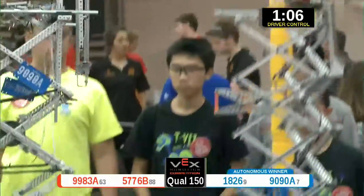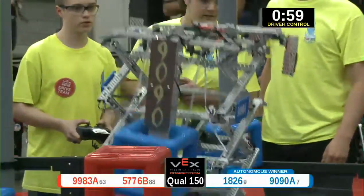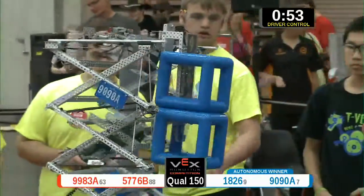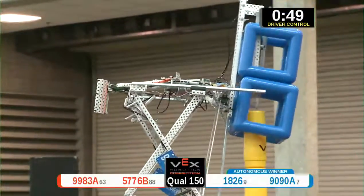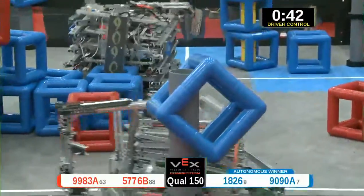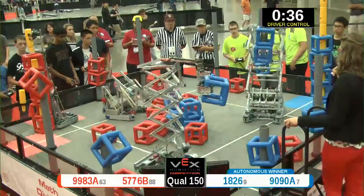9090A dropping two more cubes on for the Blue Alliance to their sky rise. As their partners, 1826, move in to add blue cubes to the post, claiming each one for an extra point. 9090A moving in again, attempting to score two cubes on their sky rise and they do just that. They now have five cubes and seven sections. The Red with four sections and five cubes. 5776B adding two cubes to a post.